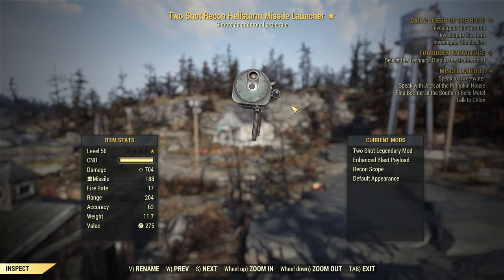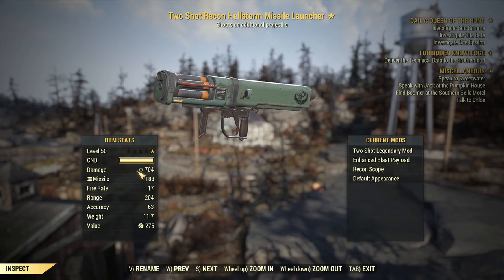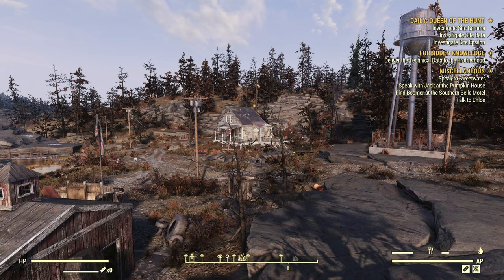Comparing that to the Hellstorm Missile Launcher — it does depend on modification, it can hold more and has a slightly higher fire rate — but there is no option for a targeting computer, which is a big downside. On top of that, you'll notice lower damage in the Pip-Boy. Hellstorm Missile Launcher requires the Heavy Gunner perk to achieve this damage, while the regular Missile Launcher only uses Demolition Expert. Hellstorm uses both to achieve slightly lower damage, and if you exclude Heavy Gunner perks, damage will drop even further.